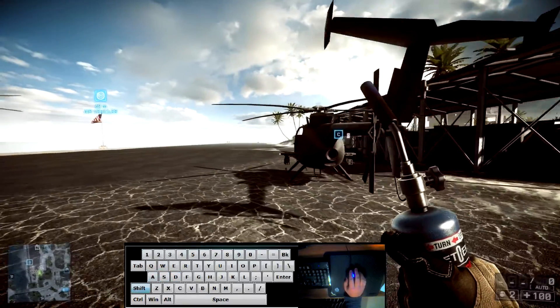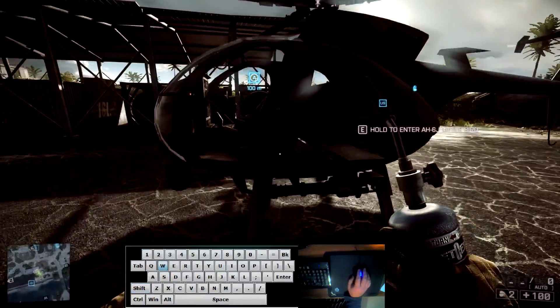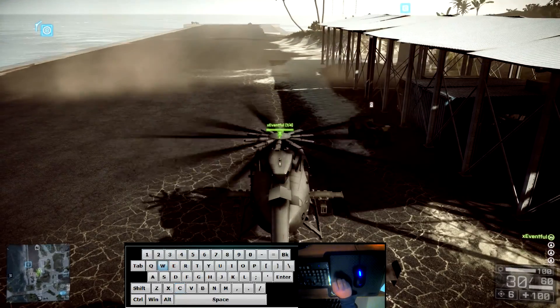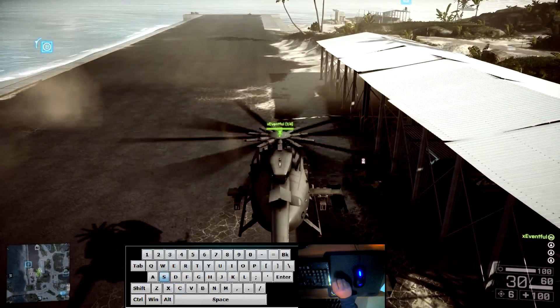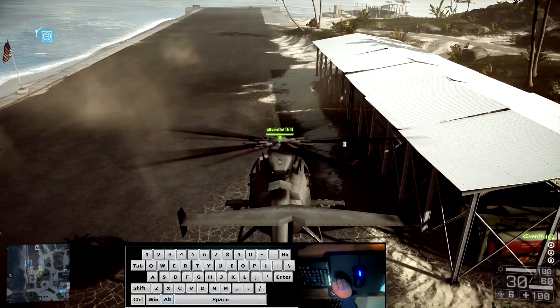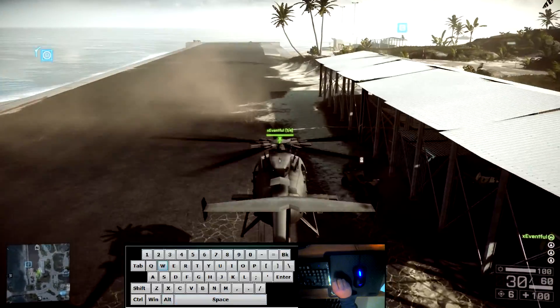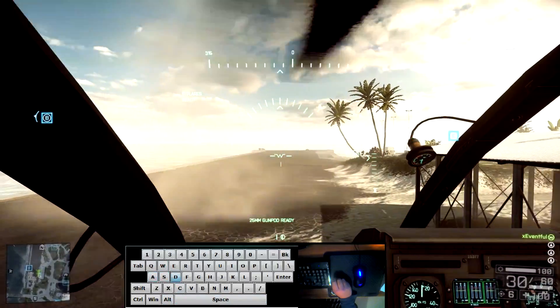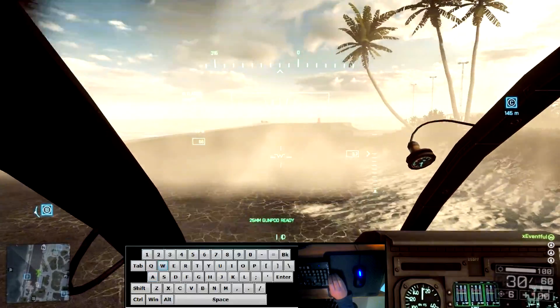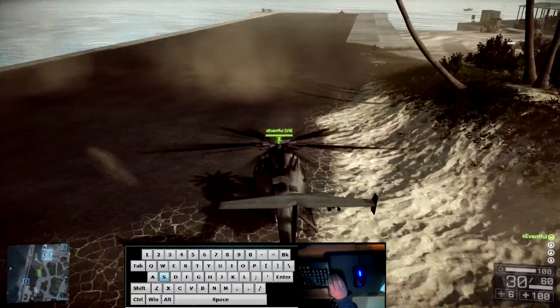Let's actually start getting off the ground. I recommend starting in third person just so you can see the whole body of your chopper. It's much easier to get an idea of where you are and where the ground is in third person compared to first person, since you have a pretty narrow field of view in first person.